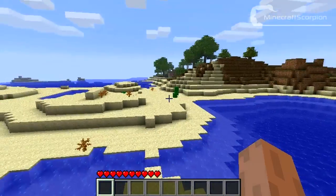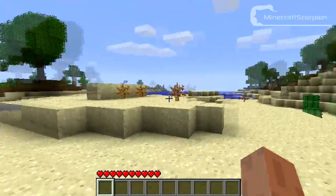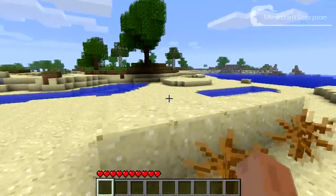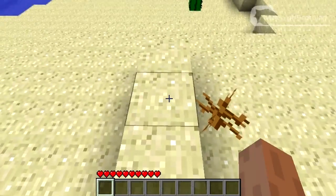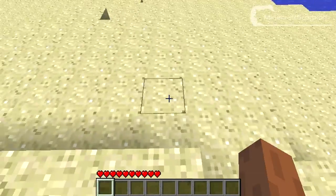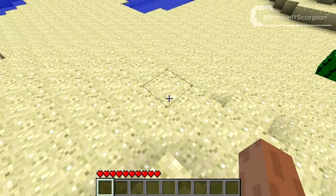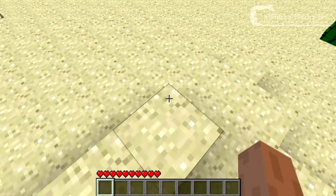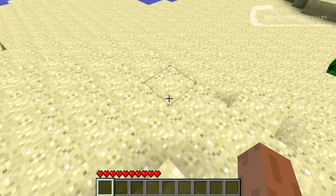At a certain distance, Minecraft chunks begin to render very weirdly — it's like a very big glitch — and those things are called the Far Lands. Now I'm not going to walk there, because that is approximately 820 hours of straight walking.